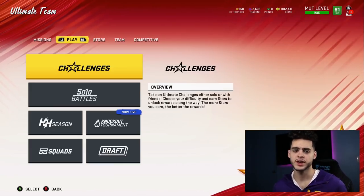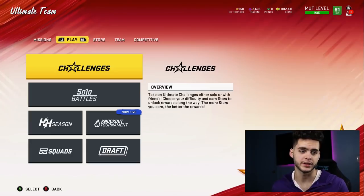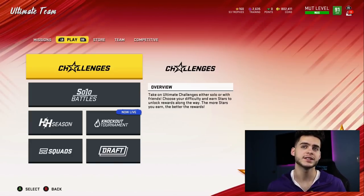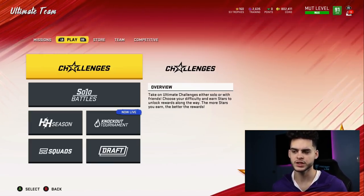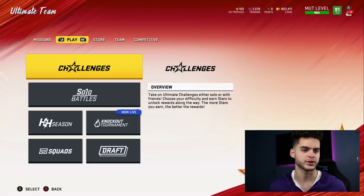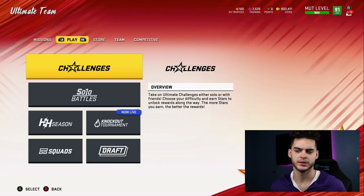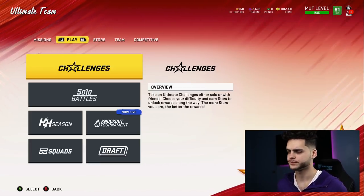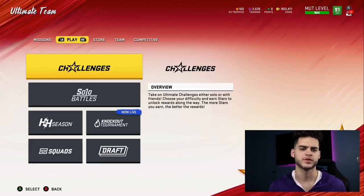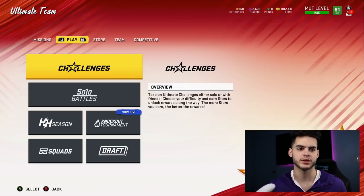First things first, it is November 7th, 2019. You know what that means — the harvest promo. We should get a reveal in about seven days, give or take. In the Most Feared promo, we got a reveal around the 13th or 14th. Thanksgiving promo should follow a similar trend, especially with Thanksgiving being a little earlier than Halloween by a date ratio.